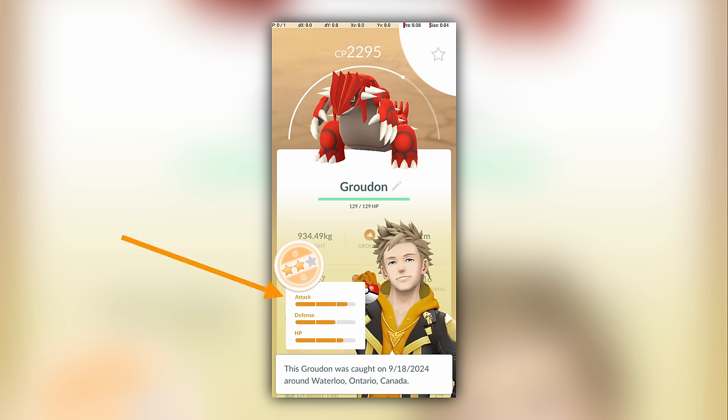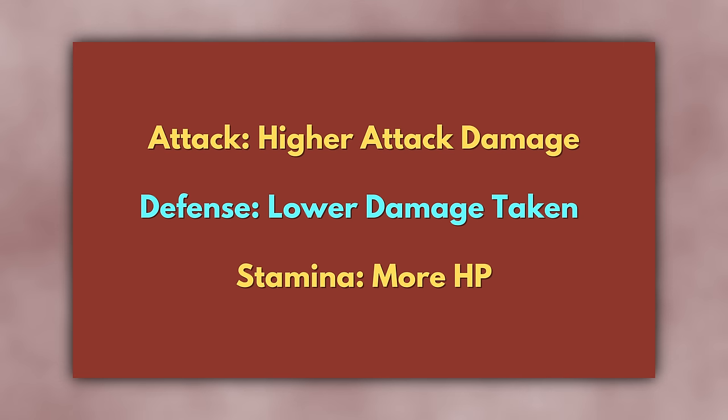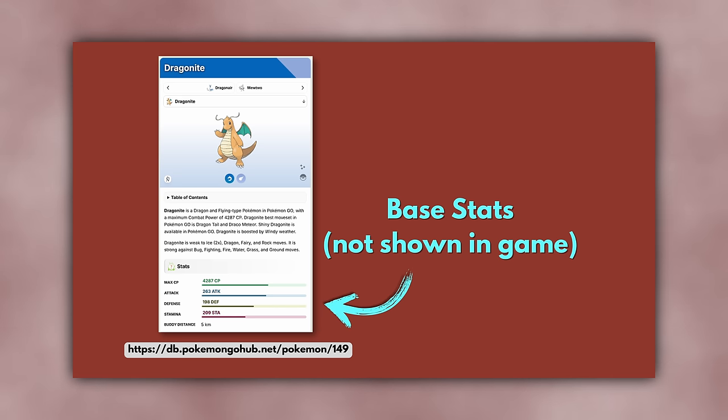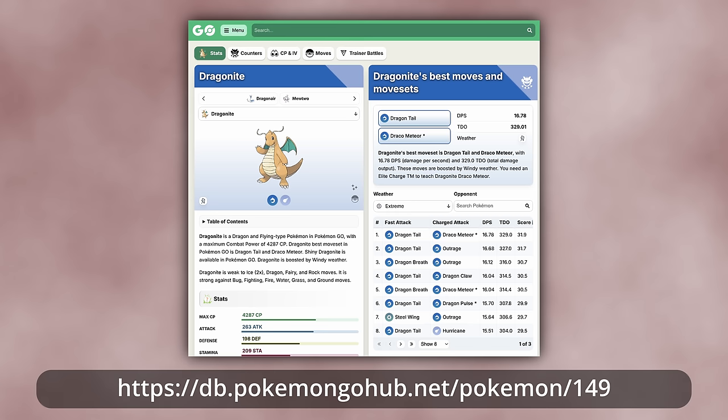In Pokemon Go, every Pokemon has three stats: Attack, Defense, and Stamina. A higher Attack stat leads to higher attack damage, a higher Defense stat leads to lower damage taken, and a higher Stamina leads to more HP. The exact stats of a Pokemon are determined by three things: the Pokemon species, its IVs or individual values, and its level. The Pokemon species determines the base stats, which are not directly shown in the game, but can be found on sites like this one.